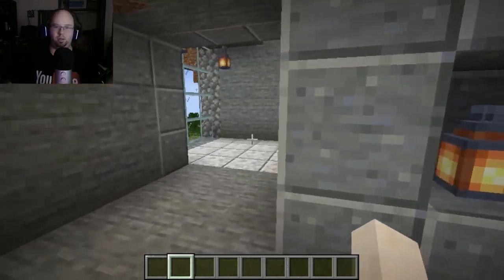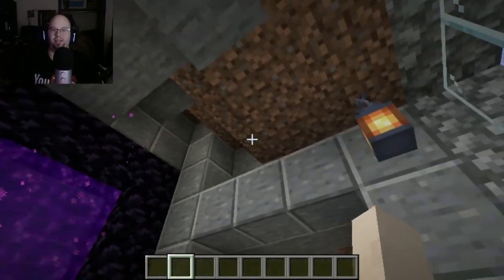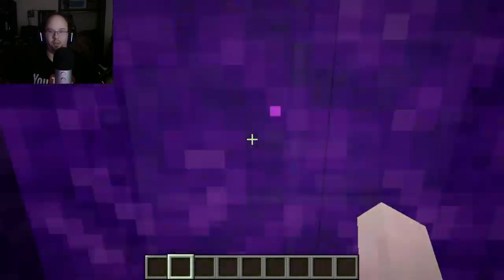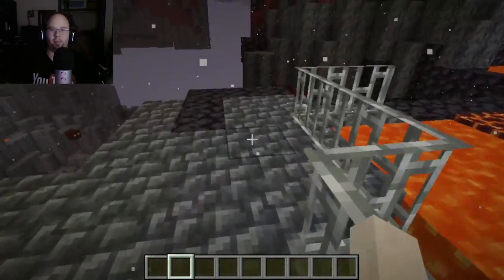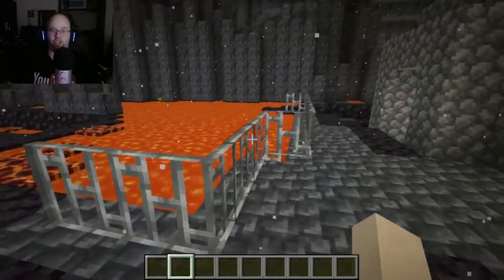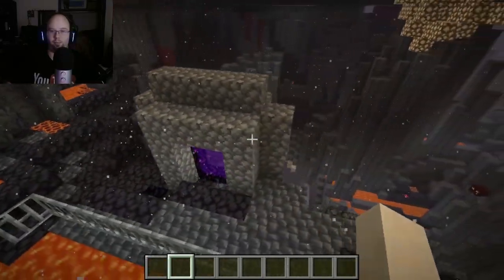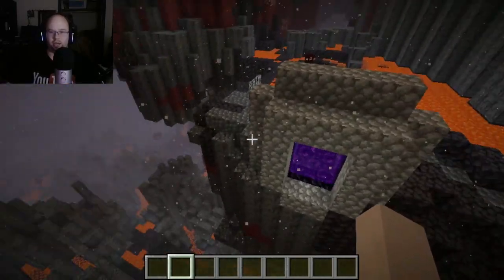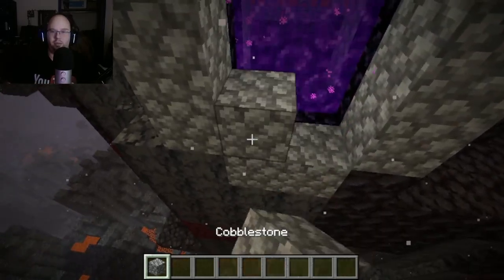Then I built this little room that leads up to the nether portal. Yes, I'm gonna try to go into the nether and explore it. It's not perfect yet — I still gotta put final details in — but I like it so far. I put this little iron bar gate at the beginning just so I don't immediately fall. I also reinforced the portal itself so I don't fall. I'm gonna seal up the back with some cobblestone just so it's nice and protected.